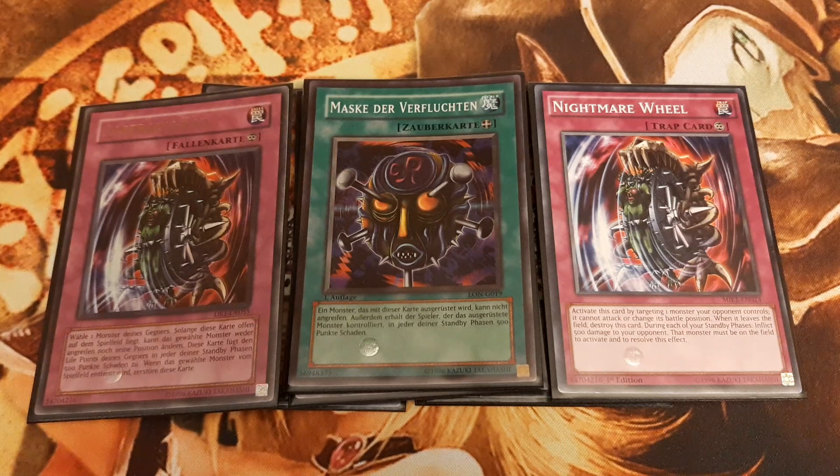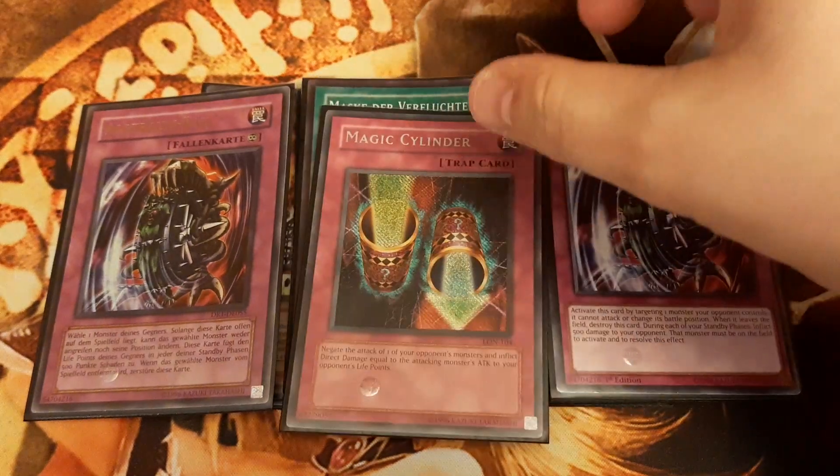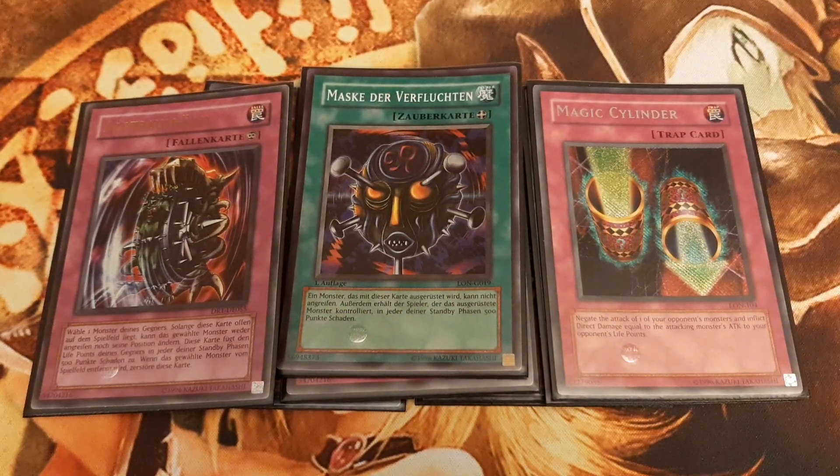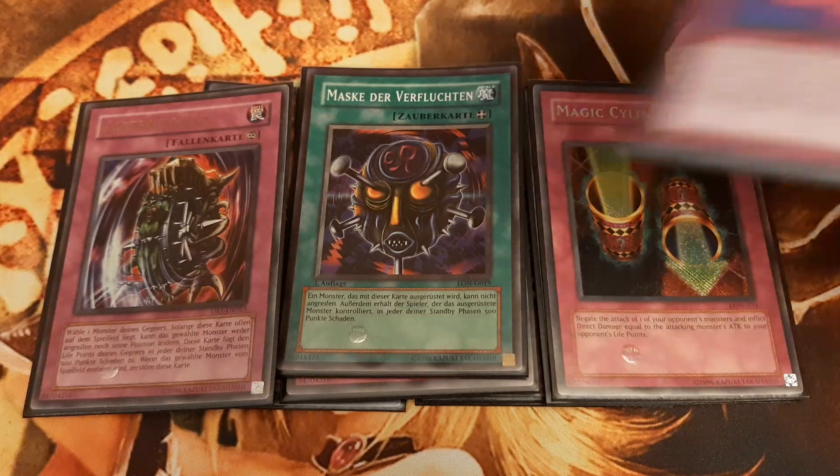Both Nightmare Wheel and Mask of the Accursed deal 500 damage during each of our opponent's standby phases. If we did not equip Lava Golem with Nightmare Wheel or Mask of the Accursed and the opponent wants to attack with Lava Golem, we may use a Magic Cylinder on it. And we can also burn them for 3000 life points damage by using Ring of Destruction on Lava Golem.